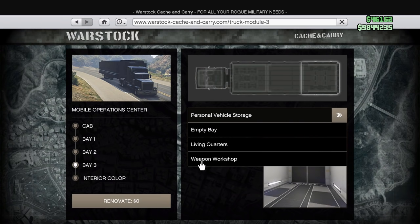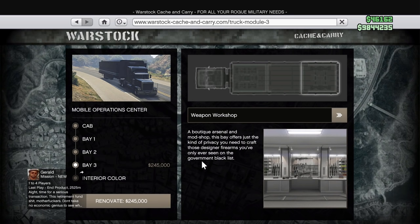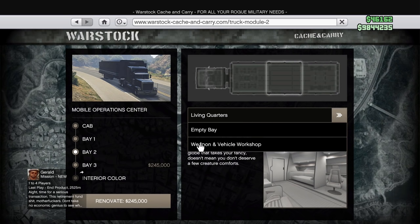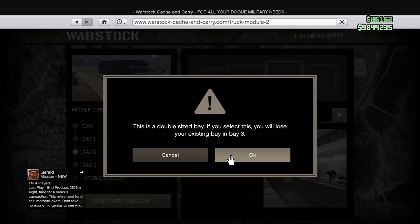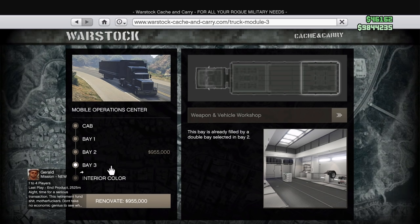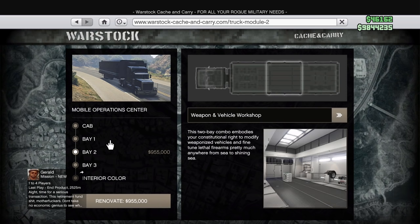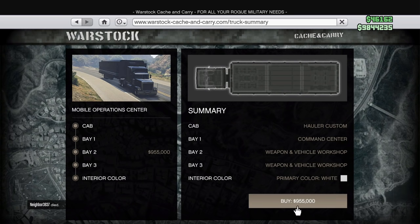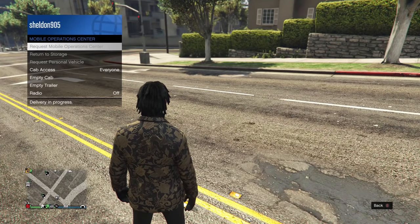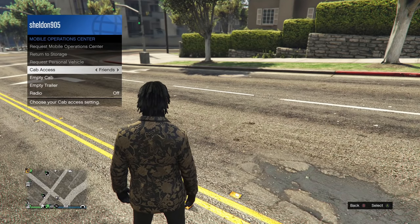I went back and improved our build here, and this is what I would recommend. You're going to keep the first bay as the command center. And then in the second bay, you're going to buy the vehicle workshop — it's a double-sized bay and you will lose your existing bay 3. That is okay. So just take bay 2 as weapon and vehicle workshop, and bay 1 as the command center. This is the best build. You're getting the best of both worlds for a fraction of the cost. So make sure you guys go ahead and pick that up.